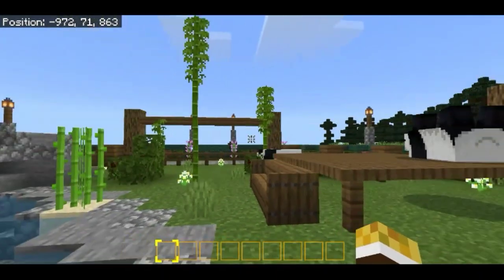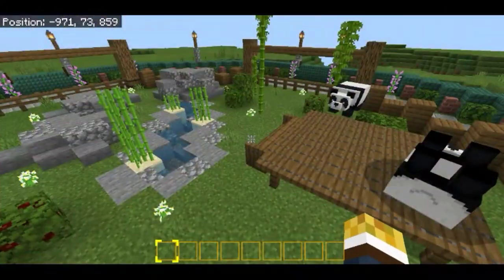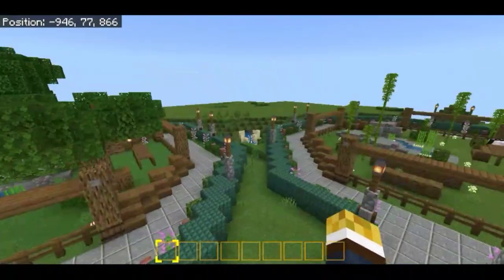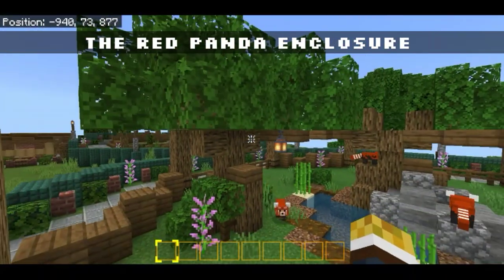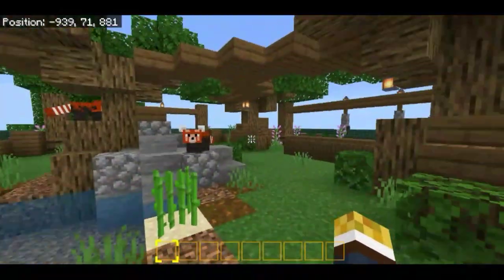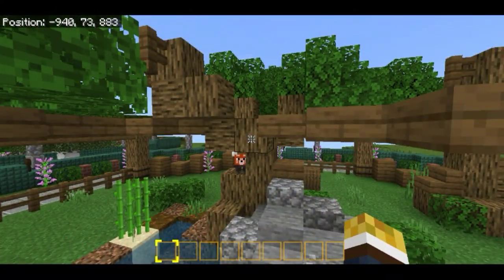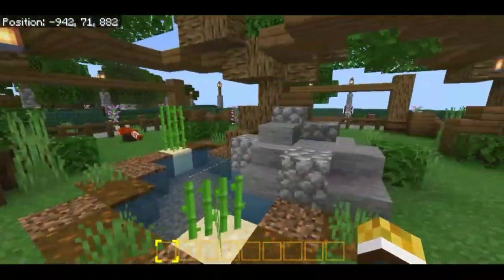Before that, I just want to make some clarification from the last episode. Based on your comments, pandas and red pandas are different species and should not live in the same enclosure, so I apologize for that. I fixed it and made a separate enclosure for the red pandas — you can see it right here. I built it off-camera. Based on pictures I found online and your comments, red pandas love to climb trees, so I built a couple of bare trees and a platform using spruce slabs so they can walk between them. This is the red panda enclosure — I hope you guys like it!